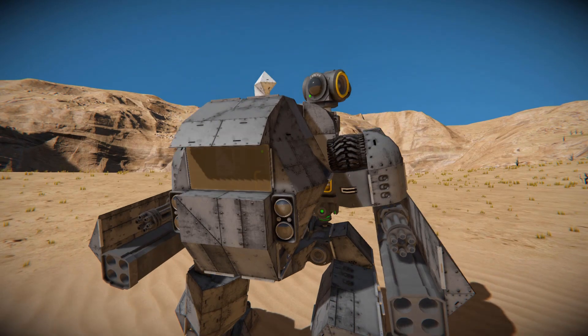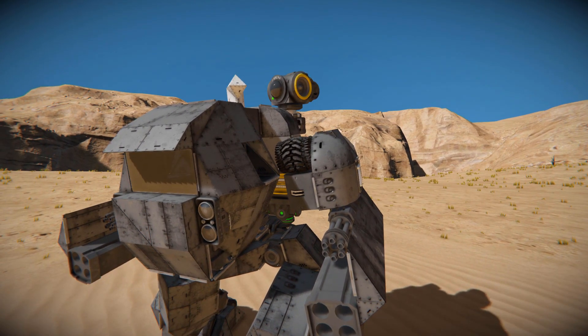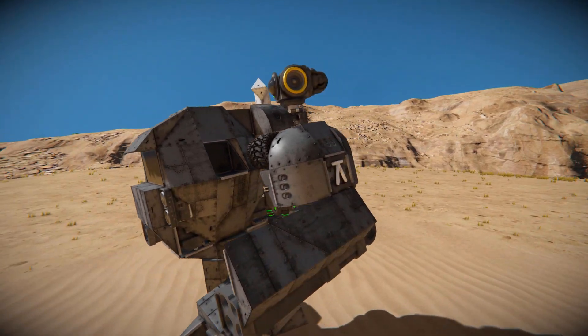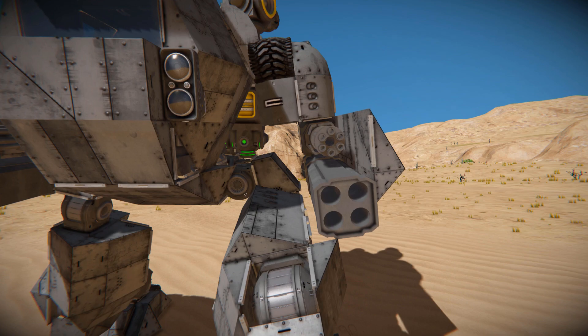As we move around the side here, we're going to see our arm, which has been connected on via a hinge. Our arm has a wheel block that comes on to some round blocks, which come all the way down onto our Gatling guns with a rocket launcher just below it.